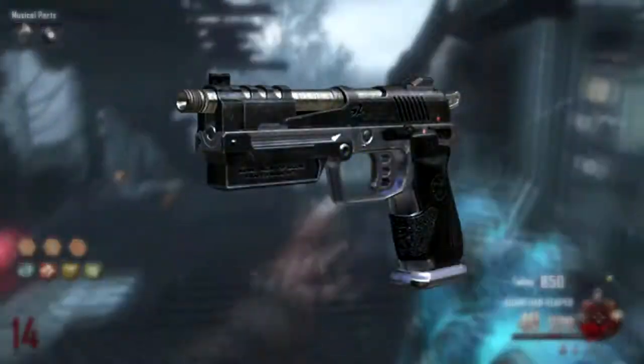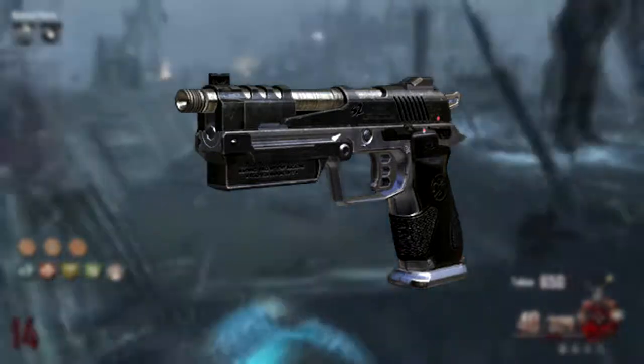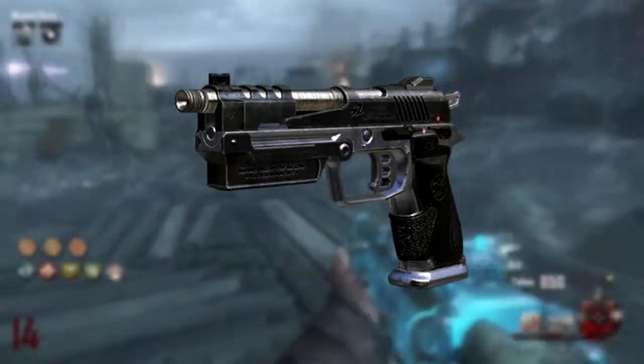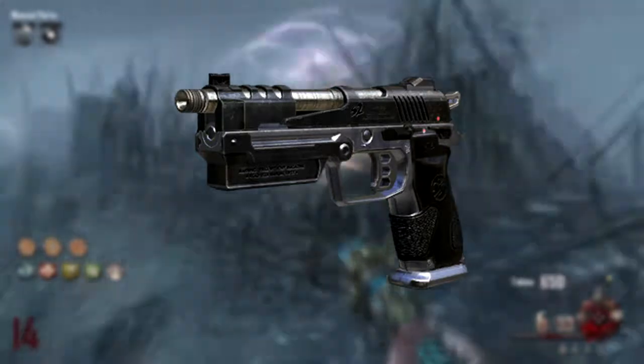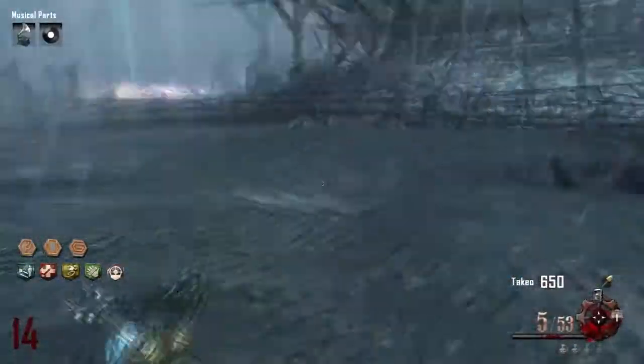For number 5, it goes to the B23R, which was first introduced in Transit mode — or you could say Nuketown, as they were both released at the same time. But technically it's from Transit, and it's a semi-automatic pistol that shoots a 3-round burst. In my opinion, it's just an awesome weapon.